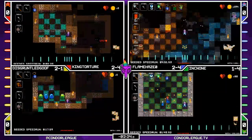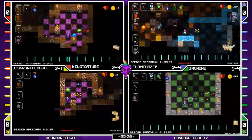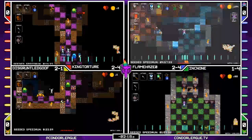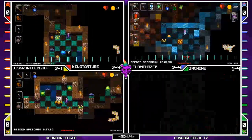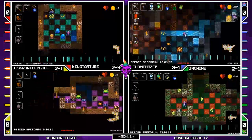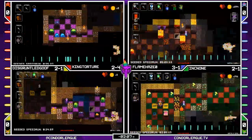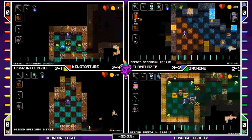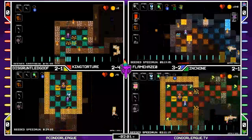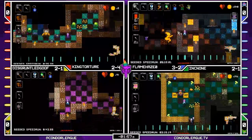It looks like Ink Nun finally getting a winning strategy and is going to clear Deep Blue's. Flame Haze is on to Zone 3. Ink Nun is on to Zone 2 — if he can clear 2-1, he will pull ahead of Goof. Flame Haze on to 3-2. It looks like King Torture went down to Konga — very unfortunate. It looks like it's going to secure Flame Haze the victory for this round.